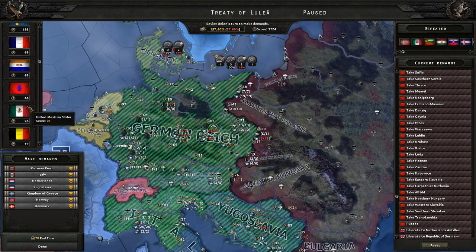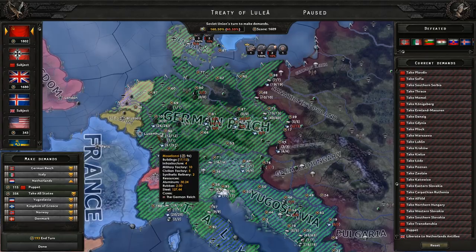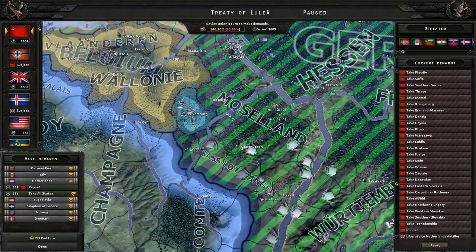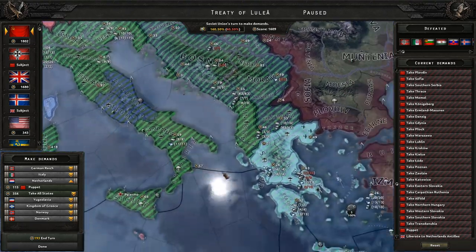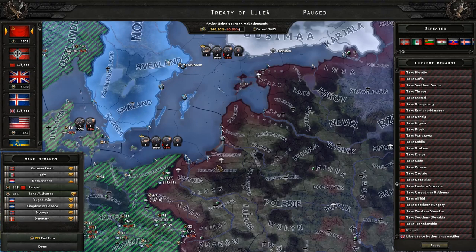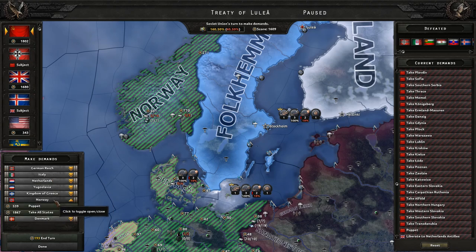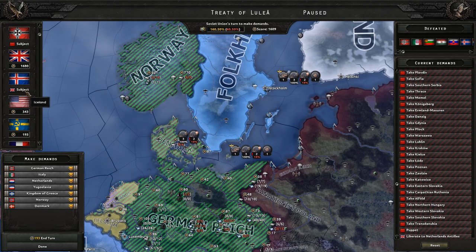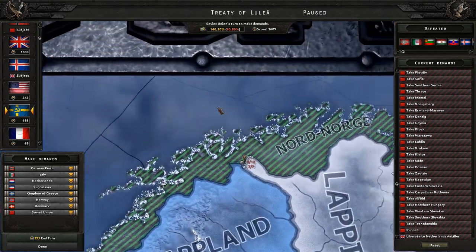Let's focus on other stuff first. We'll do the Dutch first — go ahead and puppet them so the British can't do that. Nobody else is part of the peace treaty in the Low Countries, just the Dutch. We could puppet Denmark and Norway instead of adding them outright — that might be cheaper. Norway is incredibly expensive though. Denmark we could do — and that's funny because the Danish used to hold the Swedish crown, so why not have Sweden annex Denmark?